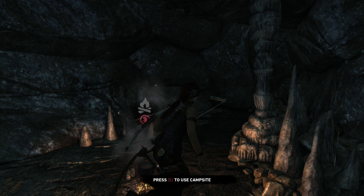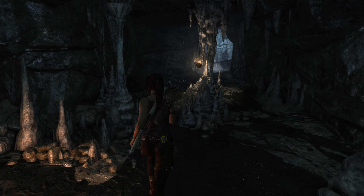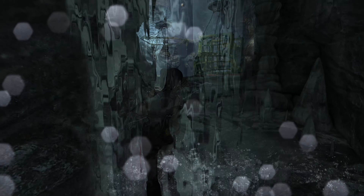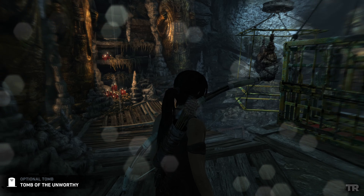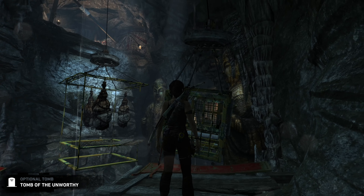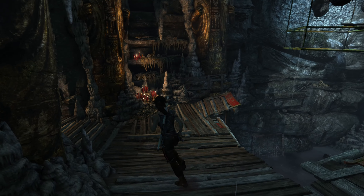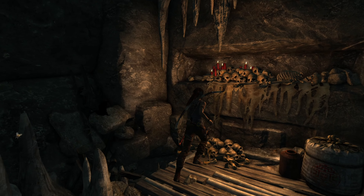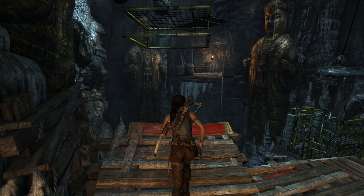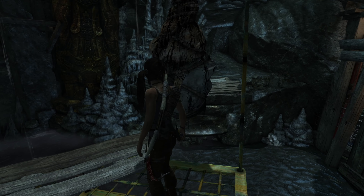Tomb of the Unworthy. It looks like it takes us out somewhere — there is that other side where we can kind of explore as well. Let me double check what's out here first. Okay, so this might be more of the tomb, actually. That lets us jump across and hang on these bars, there we go.